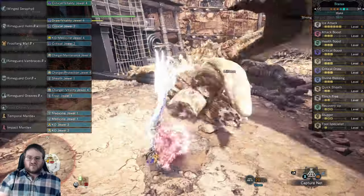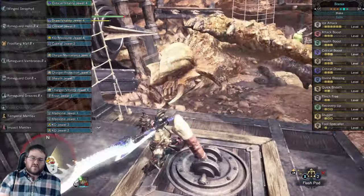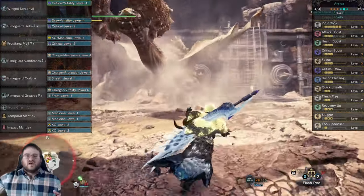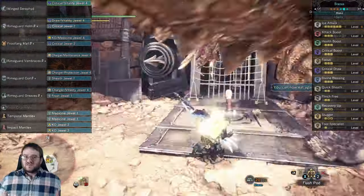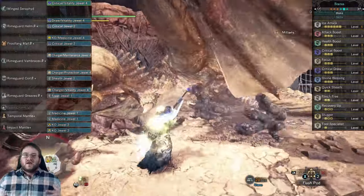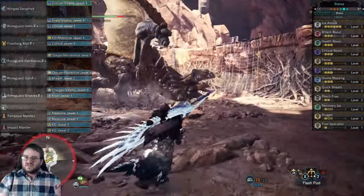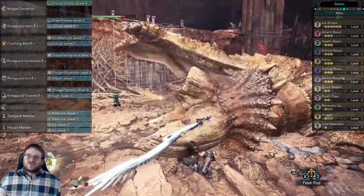I did drop one point of Quick Sheath because I couldn't fit the slot for it, but if you want to drop that last point of elemental damage to have the extra sheathing speed, feel free. As far as the fight and this build in general goes, this is a ton of fun — especially for me as a Greatsword main. I love the Critical Draw playstyle; I used it with great effect in vanilla World against Kirin. It's nice to see it come back in Iceborne with Punishing Draw and Frostcraft, because extra hits on the head equals extra knockdowns.